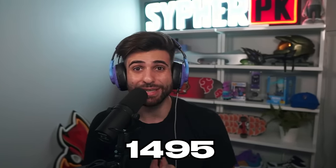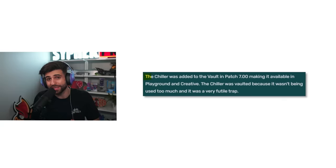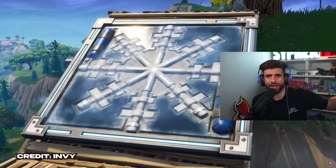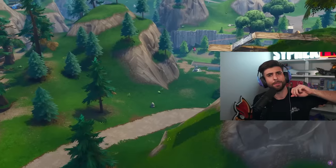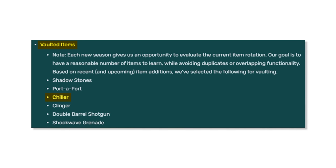This one hasn't been in the game for 1,495 days — that's the chiller. The chiller was one of the first traps added to the game and it got vaulted in chapter 1 season 7. If you played in chapter 1 season 6 you might remember this trap: you put it down and it gave you the ice effect on your feet, but it wasn't that useful. You could try to use it to move around the map by building a downwards ramp and sliding down it, but that was a really good way to fall to your death, and because of that it got vaulted a season later and has never been seen since.